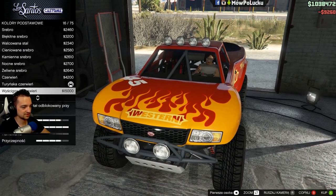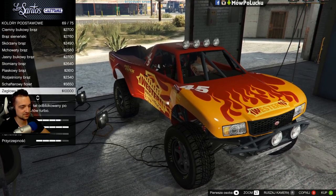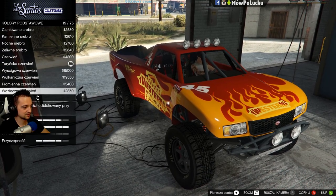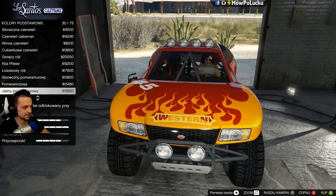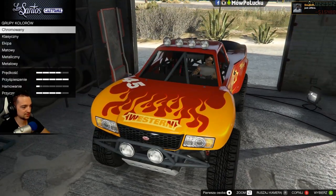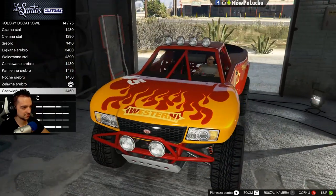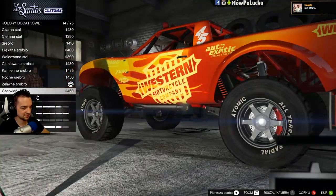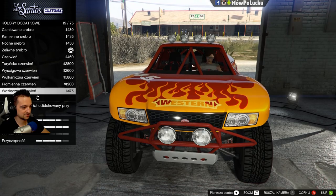Idziemy dalej. Może nie taka całkowita czerwień - wiem jaki damy. I ten drugi damy pomarańczowy, żeby te płomienie były bardziej widoczne. Pomarańczowy słoneczny, jasny pomarańczowy, złoty - dajmy taki. Niedużo jakby to zmieniło, ale okej. Dodatkowy kolor. Wow - naprawdę sporo możemy pokolorować, praktycznie całą ramę. Ta rama jest z rurek zrobiona i całą tą ramę możemy sobie pokolorować na inny kolor.